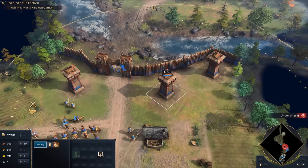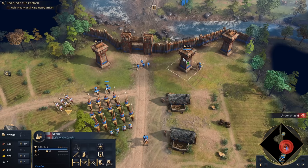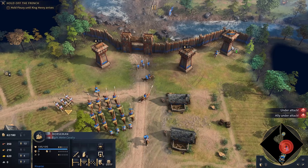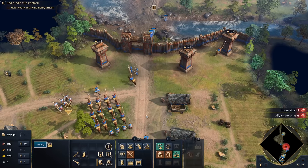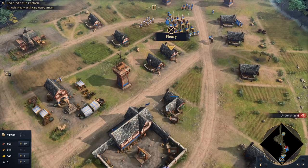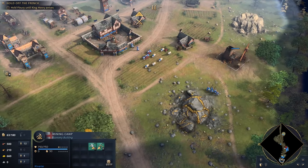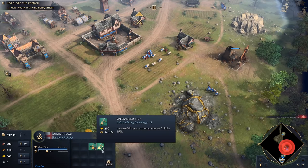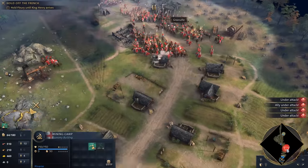My spearmen are coming in as well. Can I station my horses in there? We do have a lot of horsemen. Villagers are coming in — let's go for the stone. Fleury must stand at all costs. Increases the villagers' gathering rate for stone or gold — we have a bit of gold so let's research that.